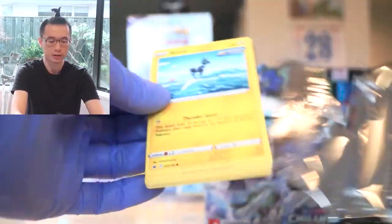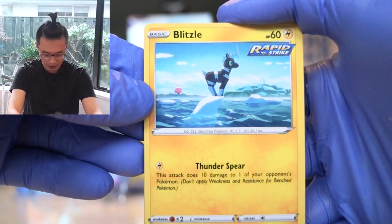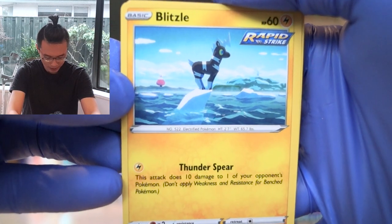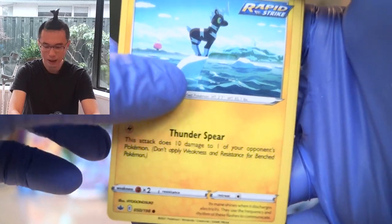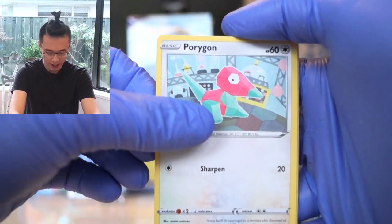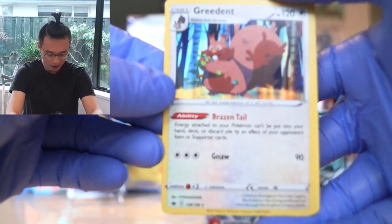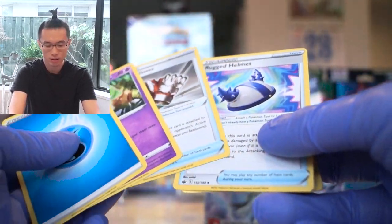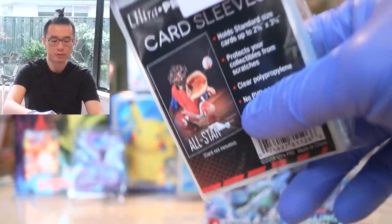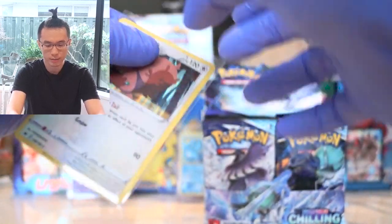The booster packs are so gosh darn hard to open. Code card. Doesn't seem to be another hit here, but let's have a look. We have a Blitzle — I love how it's standing in the middle of the lake, with that little iconic pink tree as the theme of the entire set. Snover, Sneasel, Swirlix, Porygon. We have a Bonsly. The rare — finally our first holo — is a Greedent. I'm gonna sleeve up my holos. We have a Greedent here. Get in there. Perfecto.